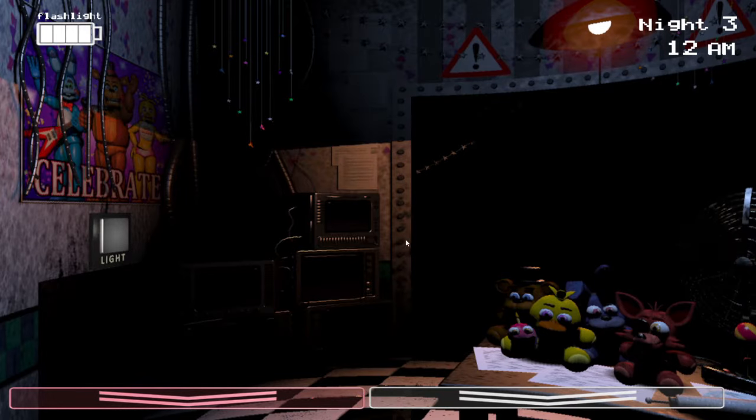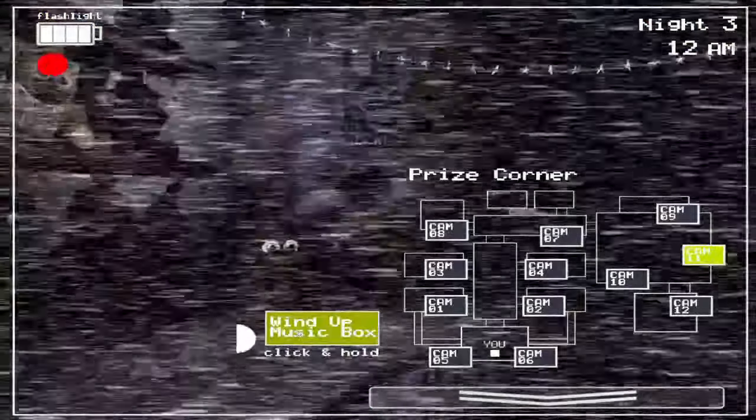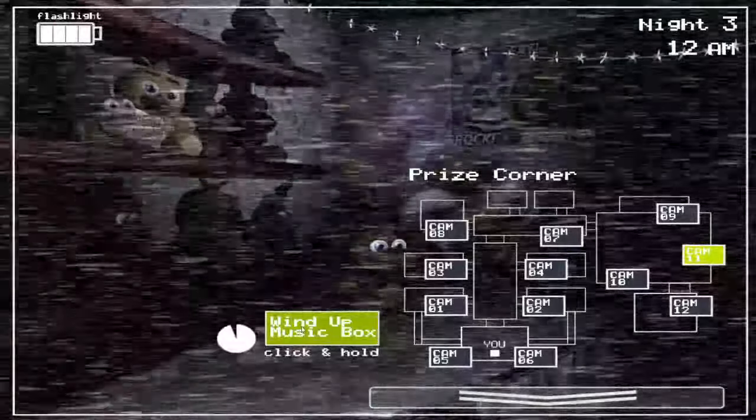So the first thing you're going to want to do, as always, when you get in, is pull up the camera and go over to Cam 11, the prize corner, and start winding up the music box.